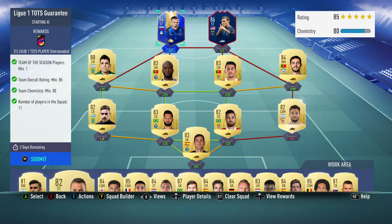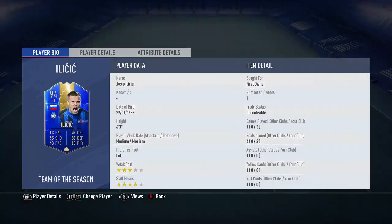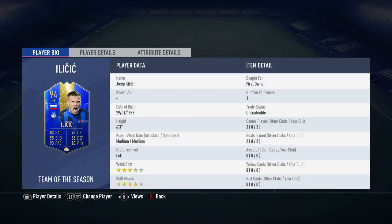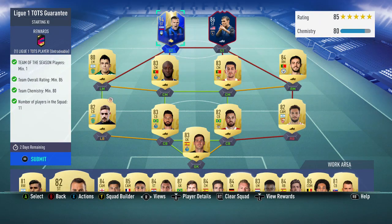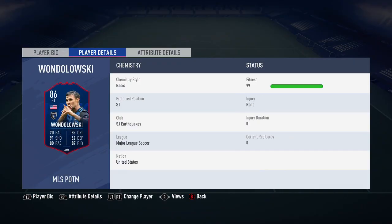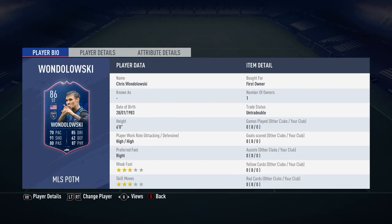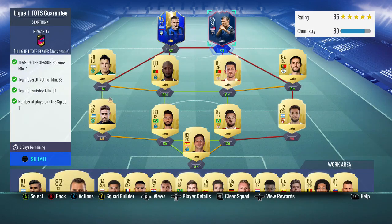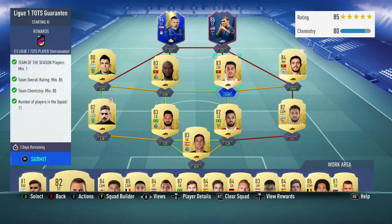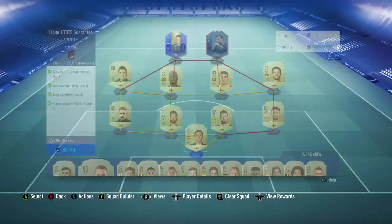I'm going to submit the 94 Ilicic I got - he's untradeable, I actually got him out of the team-in-season guarantee for the Serie A. And this Chris Wondolowski - I think that's how you say it - I'm going to be using in this as well, because I submitted him using some cheap players, using an 83 rated squad for an 86 rated player, so didn't spend much on that. The only players I bought were Pizzi for 4k and Casillas for 2.8k, and the rest are untradeable.